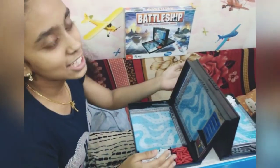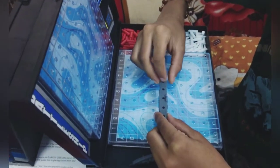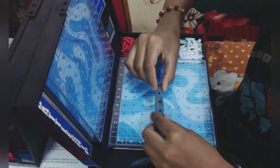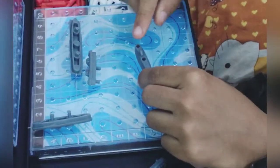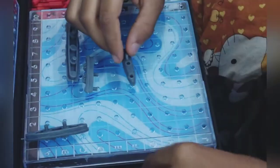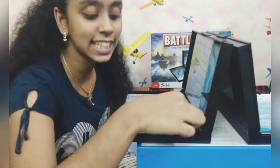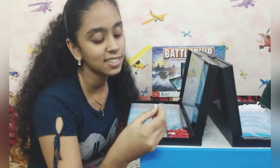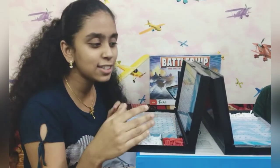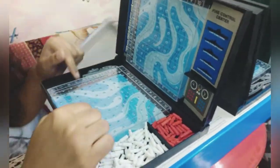So about the ships — I have five boats. One is a carrier, and the carrier has five holes. I have a battleship with four holes. There is a cruiser, and I have a small boat called the destroyer — this will destroy everything. We also have two types of pegs: red is used for a hit, and white is used for a miss. This fight begins in the ocean. This is the target grid and this is the ocean grid.